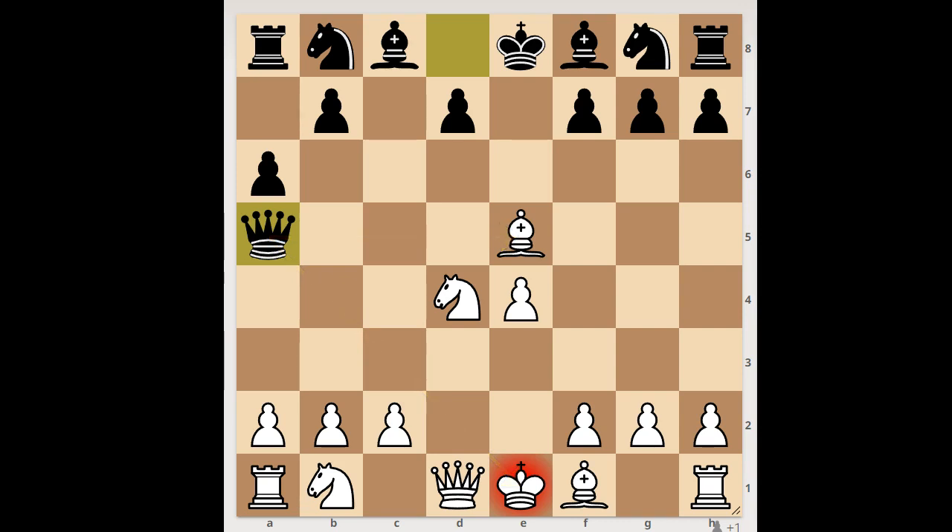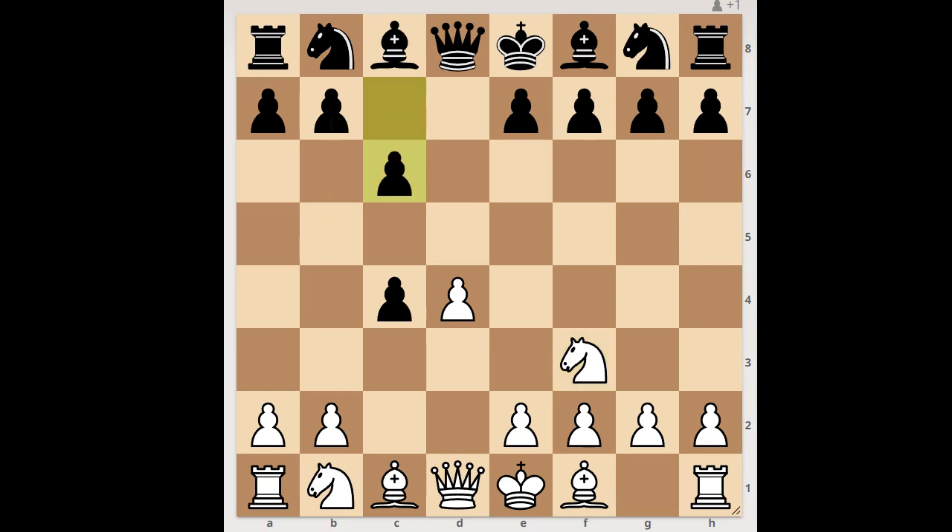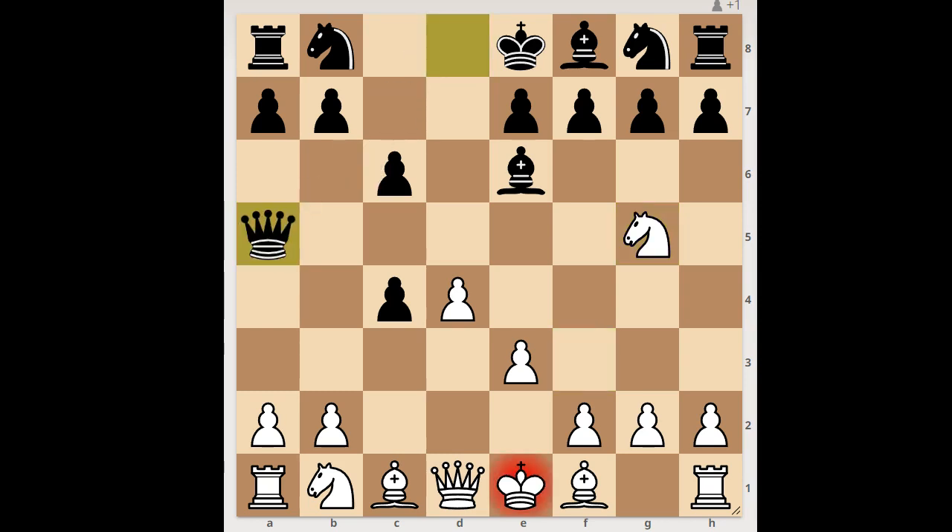Next game: d4, d5, c4 — the Queen's Gambit Accepted. Knight to f3, c6, intending b5. If knight to c3, then queen takes, knight to g5.